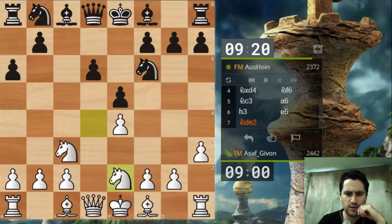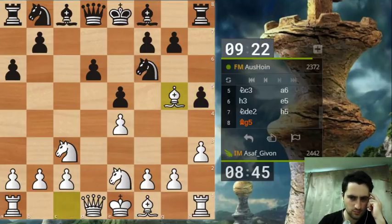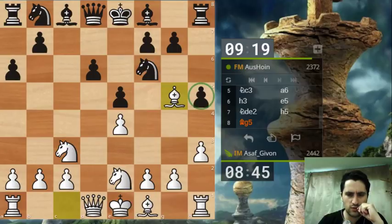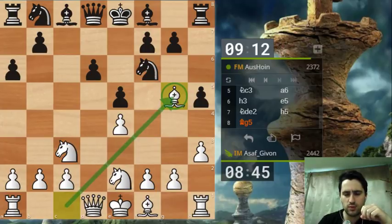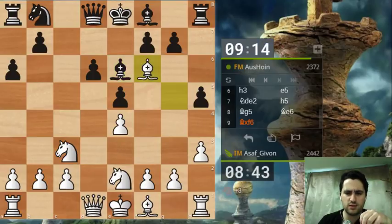At some point my idea would be to play g4, and then maybe knight g3 to play on the kingside. He denies it with h5, which I believe is the most theoretically accepted move. Let me play bishop g5 - one drawback of h5 is that this square is a bit weakened, so I can place my bishop there comfortably. I want to fight for the d5 square, so I want to take on f6 and play knight d5, followed perhaps by knight c3.